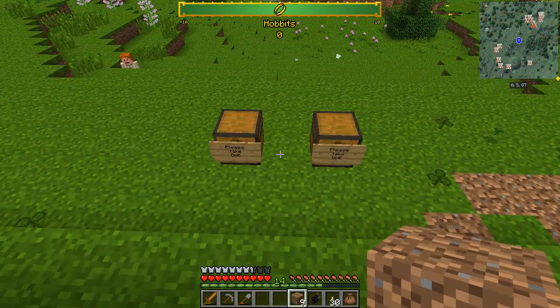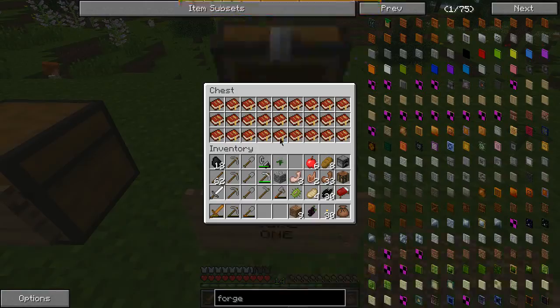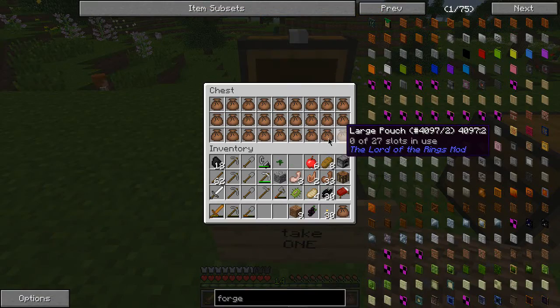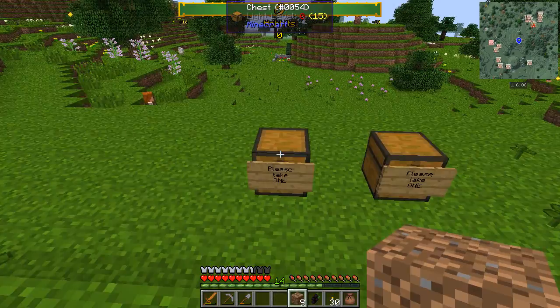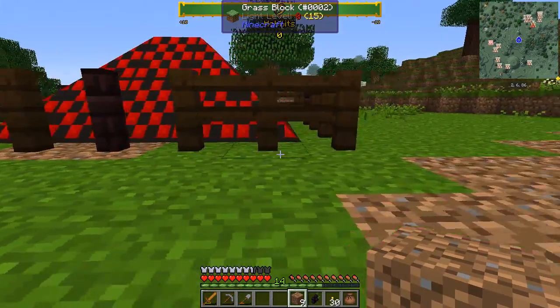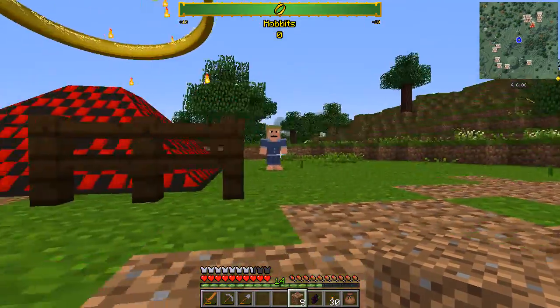I also added a couple of 'please take one' spots. This time last time I just had the one with all the red books, but this time I've spawned in large pouches and I said please take one. Now you know some fool is going to take all of them and I'm going to be really pissed off. I said please take one — I have no way of regulating that whatsoever, so it's the honor system.